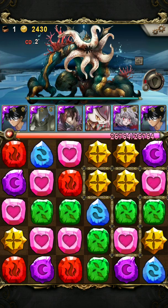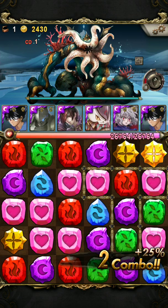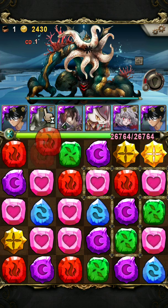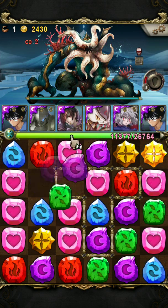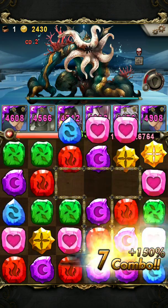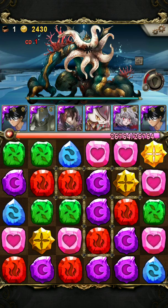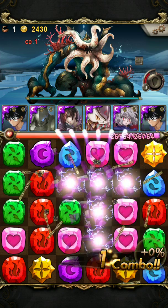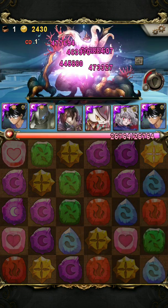Next, we have Cthulhu with Puzzle Shield. I'm actually going to stall here instead. The goal of stalling is I want to get Lancelot to CD1, so he should be ready on the next turn. And then take him out.